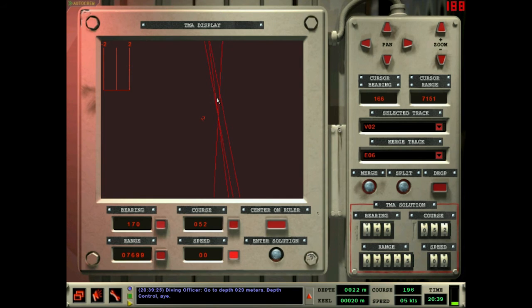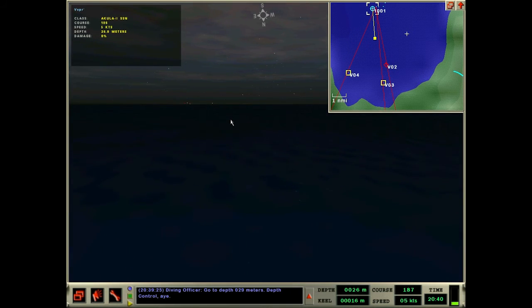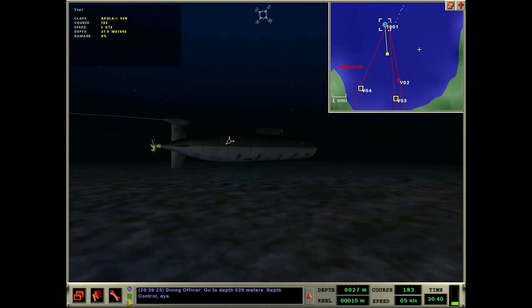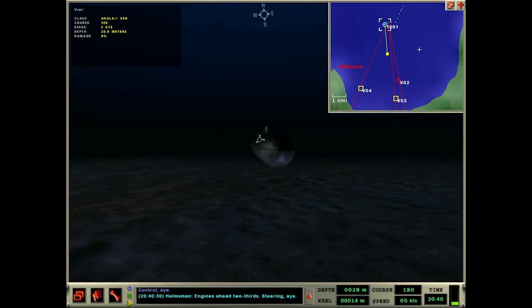None of this stuff is pointing to a neat solution yet. What's the range right now? 7,600 meters. Okay, that's good enough for our purposes - it doesn't have to be within three inches for us to get a hit here. I'm not sure how close I need to get; we don't need to get too close. Let's aim for this little area here. We have an hour and 50 minutes until we've got to be out of here. Engines ahead two-thirds, I'm going to move in a little closer.